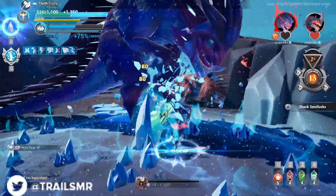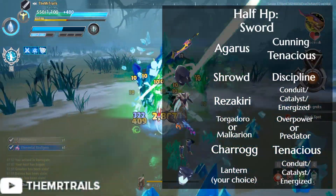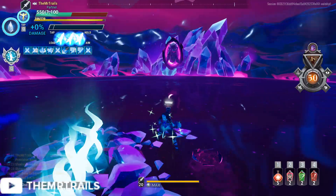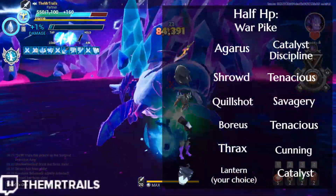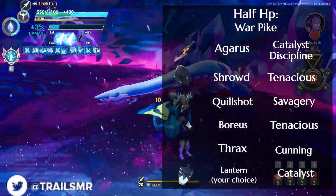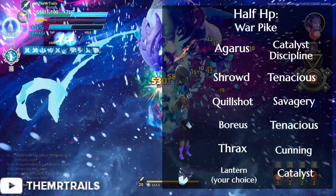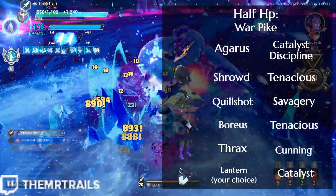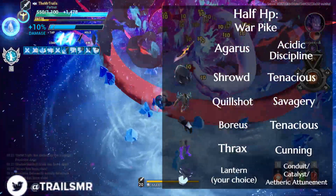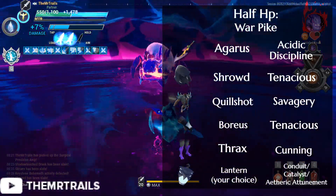For Swords, if playing solo without Catalyst you can go Conduit 3 and Energize 3, or in a group go 6 Energized if somebody else already has Conduit. For Warpike, it's tough because we can't get 3 Acidic if we want 6 Utility, 6 Cunning, 6 Tenacious, and 6 Savagery. If we want a Catalyst 6 option, we'll go with the Agorist Pike with Catalyst and Discipline inside, Shroud Helmet with Tenacious inside, Quillshot Chest with Savagery inside, Boreas Gloves with Tenacious inside, Thrax's Feet with Cunning inside, and Catalyst in the Lantern. For a plus 3 Utility version with Acidic, just swap the Utility Cell in the weapon for Acidic and have your choice of plus 3 Utility Cell in the Lantern.